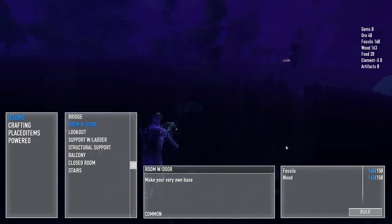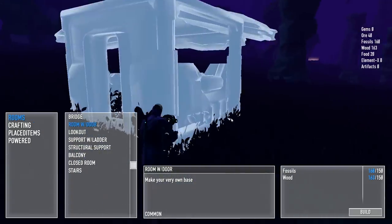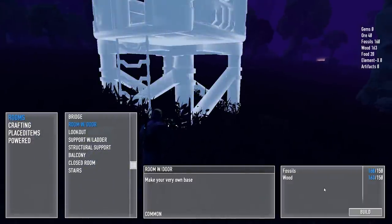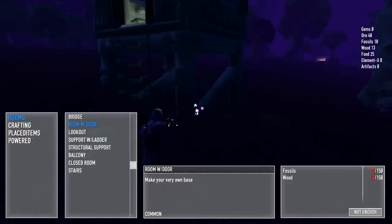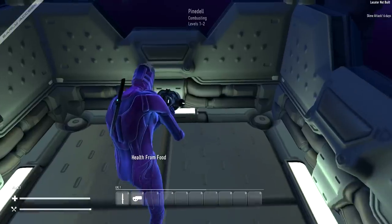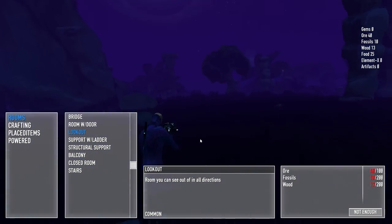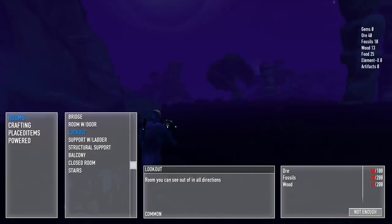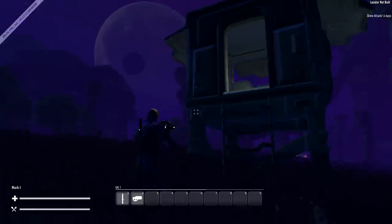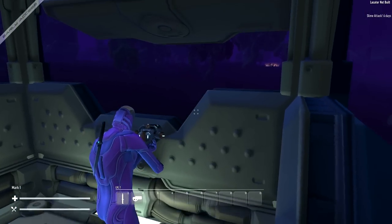Let's build this. This is a nice looking house. Room with door — let's put you right there. Holy shit, did it build me a lookout? I think it built me a room. Either way, I have myself a little house. This belongs to me — this is so cool.